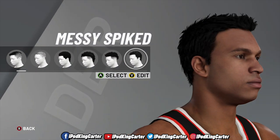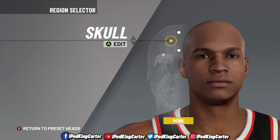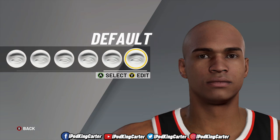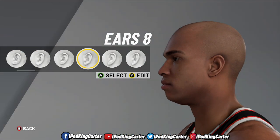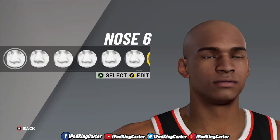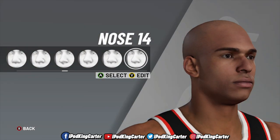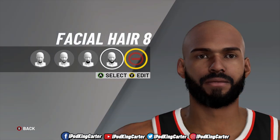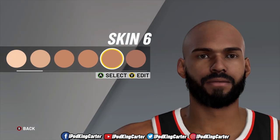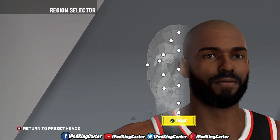I'm speeding this process up because a lot of the hair options are the same as before — you'll see more hairstyles at the barbershop. I didn't go into the whole neighborhood or My Park scene. I created a standard guy, gave him a beard, changed his skin tone. Even without a face scan, bald dudes with beards do look the same — can't even stunt on that.